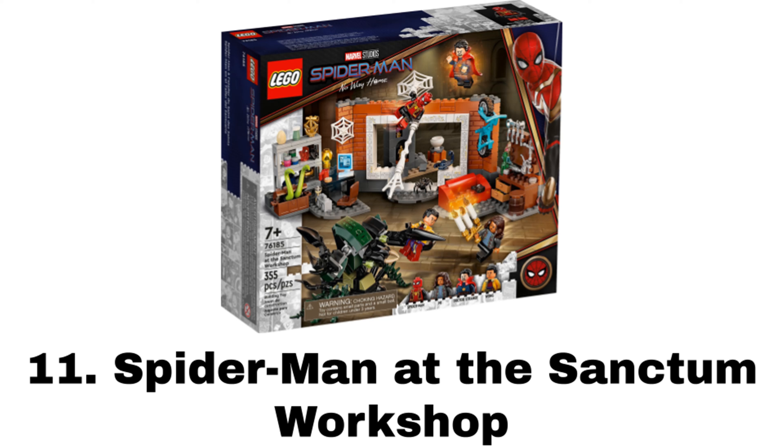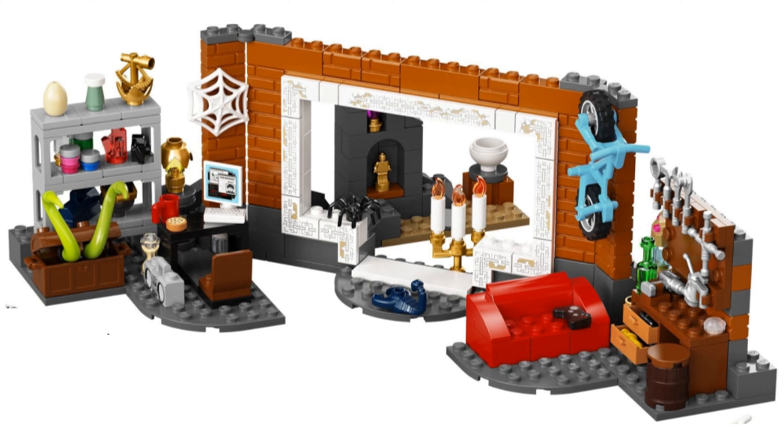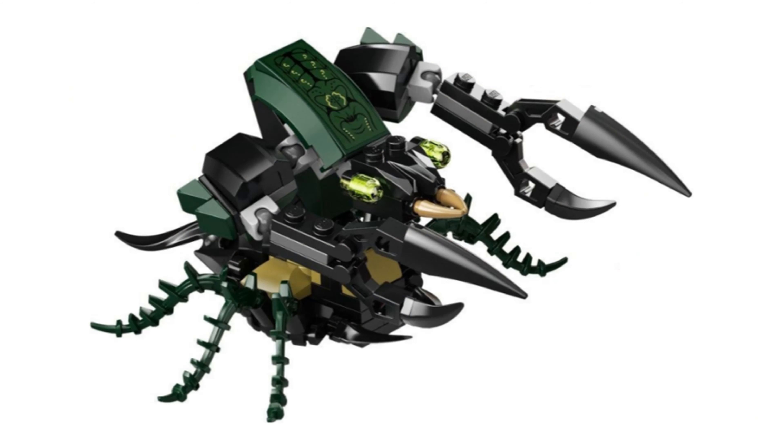Number 11 is Spider-Man at the Sanctum Workshop, the first proper No Way Home set. It comes with four minifigures: Spider-Man in the integrated suit, Doctor Strange with the new plastic cape piece, Wong, and MJ. The Sanctum Workshop build has a very cluttered look, but with some nice details like tools, a shelf with lots of stuff, a black stony area, a bike, and other small details. The other build is a random bug monster that wasn't necessary, but I like the build for it with the claws and the dark green and black color scheme.